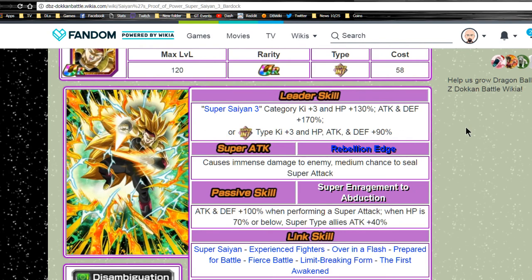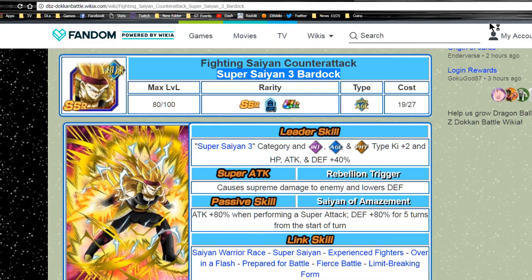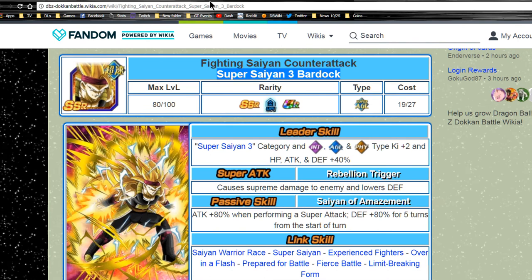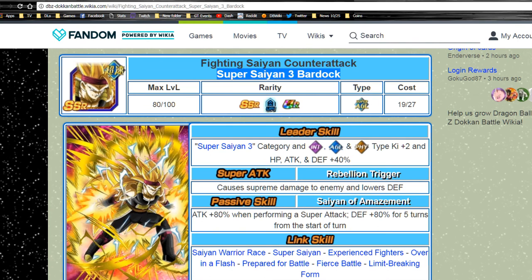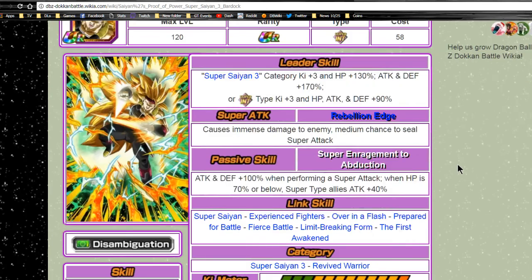I'm very happy I got him. I have him up at Super Attack 6 right now and I really want to get him up to Super Attack 10. Unfortunately I used all those Bardock cards and put them all into one so I can get him to Super Attack 10 before I Dokkan Awakened him. Probably should have grinded him out since I'm free to play, but it's alright — at least on the JP side.